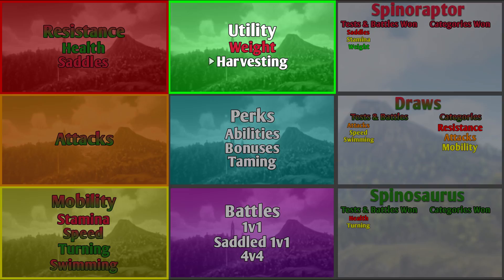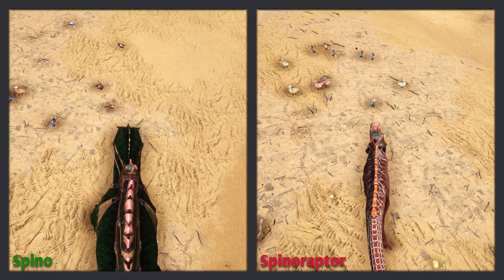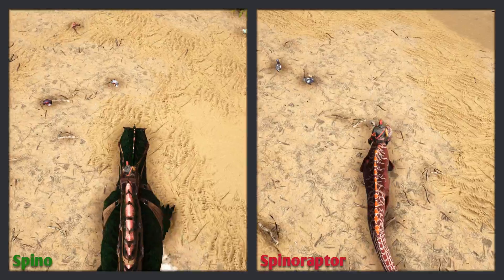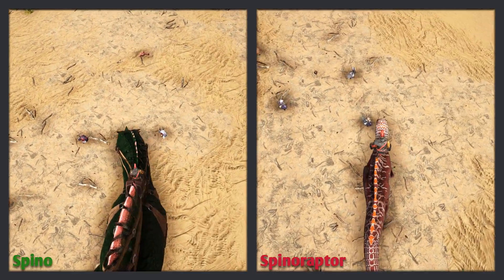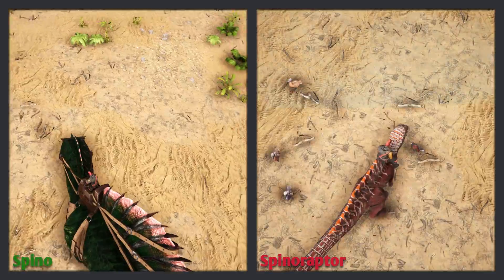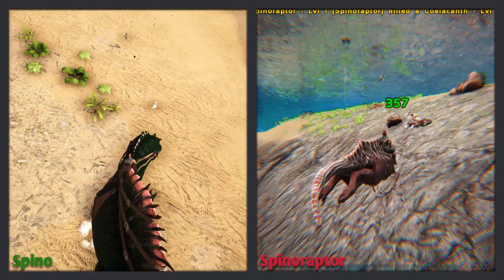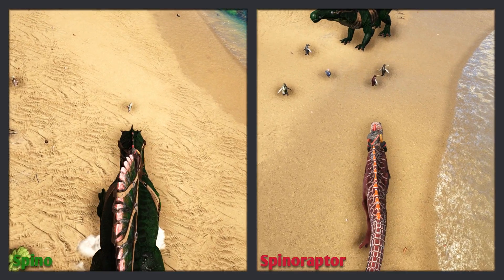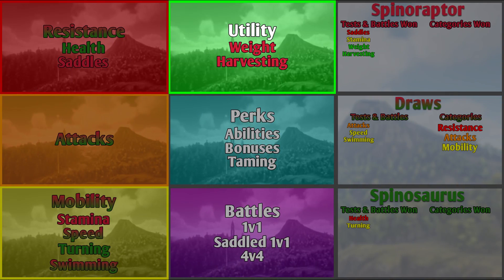The next test is harvesting. Both creatures harvest dead corpses, collecting meat, hide, keratin, chitin, and so on — they're both equally good at that. The Spinaraptor is also great at harvesting fish meat, and organic polymer from penguins when using its slash attack. The Spinaraptor wins this test. The Spinaraptor wins the utility category, with both tests won.